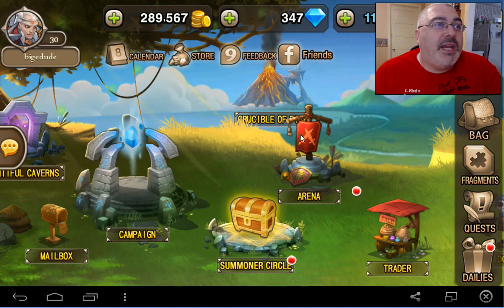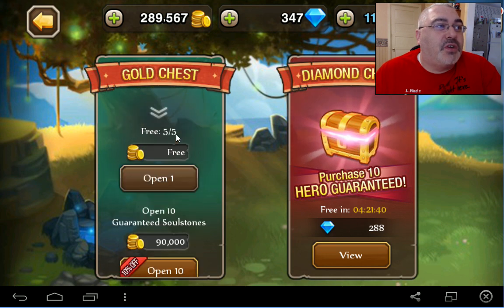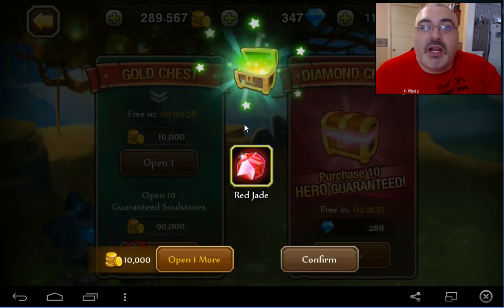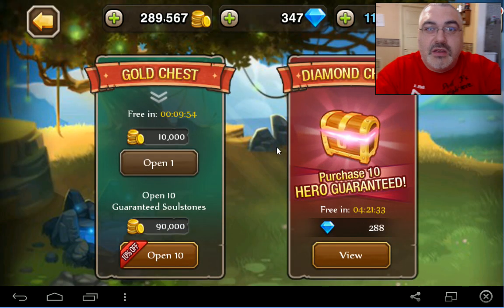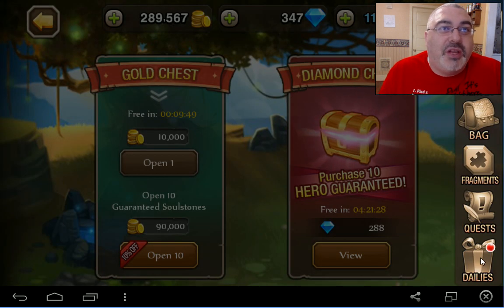So let's see what we need here. First off we're going to go to the Summoner Circle. We can buy a whatchamacallit. We might just do that, but first we're going to get a gold chest and try to get some party experience so we can start our clan. We're going to start with Young Gary Oak. That's the plan.